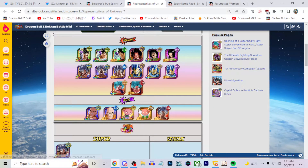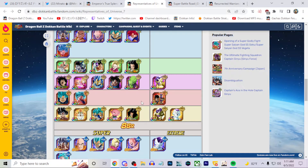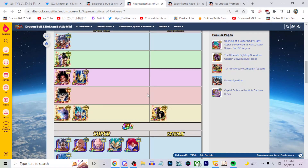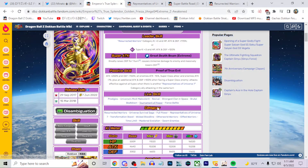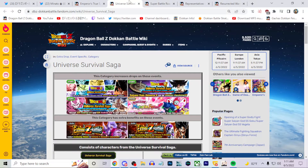The issue is that the Reps Universe 7 team isn't really that great anymore. UI Goku is still good, Blue Evolution Vegeta is probably better than people give him credit for — I probably underrated him myself. These guys are solid, but everyone else kind of aged out at this point. Universe Survival Saga in general, the team just isn't really anything to write home about.